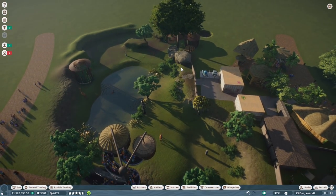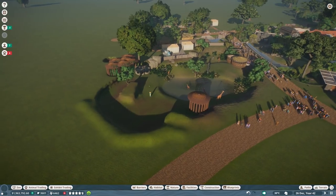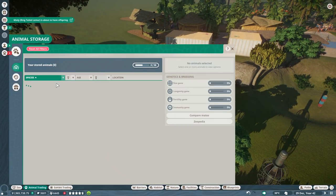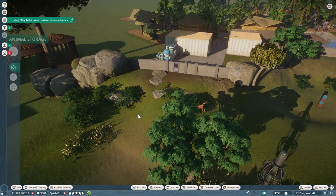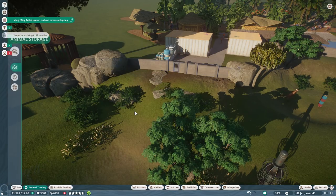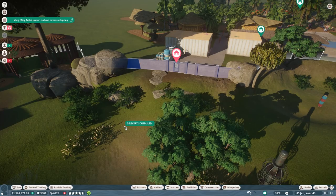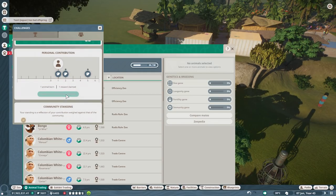Space-wise I might need to change a few things. The moment we put the elephants in, it might be too little space. Let's quickly check that — we're going to throw the animals in and get it done from there. It will be sad at the beginning until the animal is old enough, because they need a bigger group. Maybe the fact that we have other animals in here will help. We also have some unclaimed rewards — 25 conservation credits.